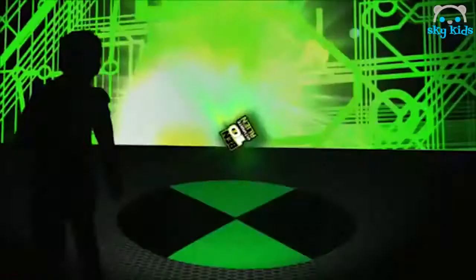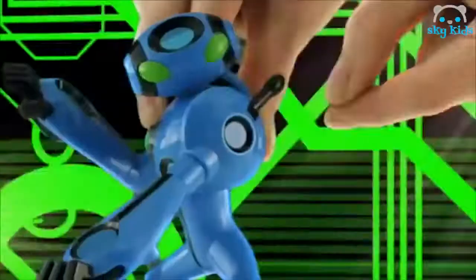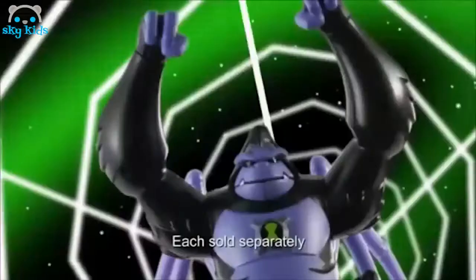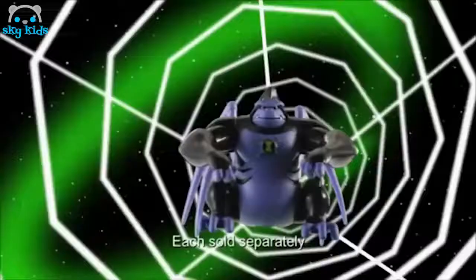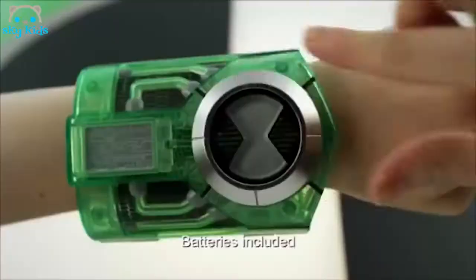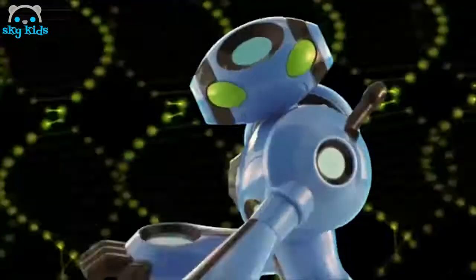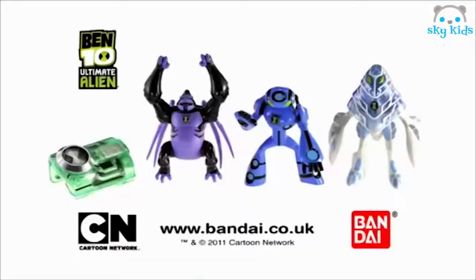It's hero time! Activate action with the Ben 10 Ultimate Alien Hero Figures. Ultimate Echo Echo with pullback and disc firing action. Amphibian with Light Up and Spark action. And Ultimate Spider Monkey with his powerful arm and leg action. Now activate Ben's Light and Sound Ultimatrix and twist the dial for different alien light and sound combinations. Ben 10 Ultimate Alien Hero Figures and Light and Sound Ultimatrix from Bandai.